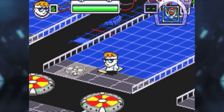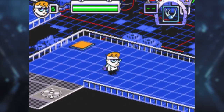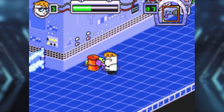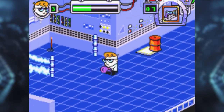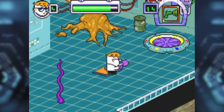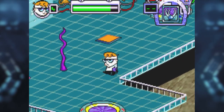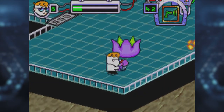Dexter is controlled with the D-Pad, however due to the game using a 3D environment he becomes tough to control, making the platforming segments much trickier than they're intended to be. You'll find many unique weapons and items for use around levels, and these will often be crucial in solving puzzles and removing roadblocks. All the different weapons manage to capture the spirit of the show perfectly. Unfortunately, the vast majority of enemies can't be killed — instead they simply collapse for a few seconds and then get right up again, which becomes tedious and is really a waste of the unique weapons.